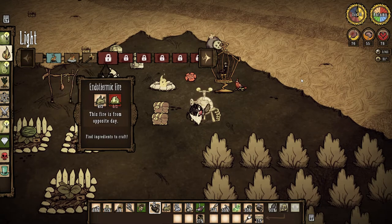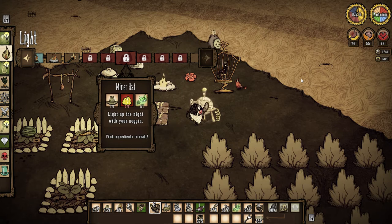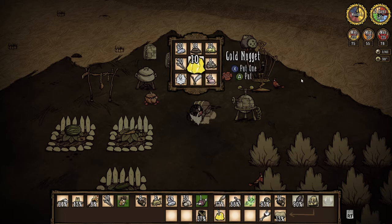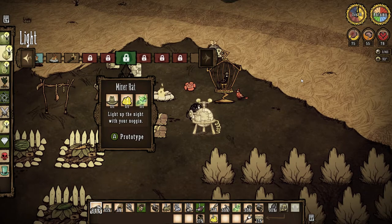So we can make our miner hat — yes! I need one gold. That was so silly. I kept trying to inspect them instead of catching them. One miner hat!